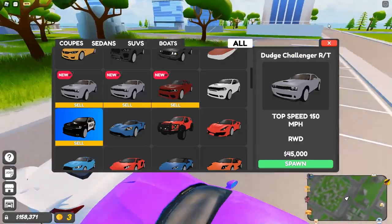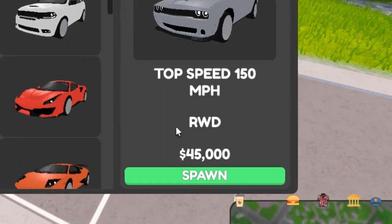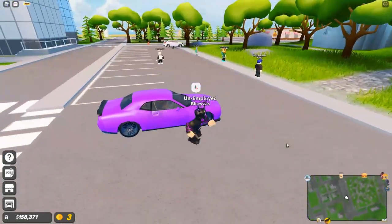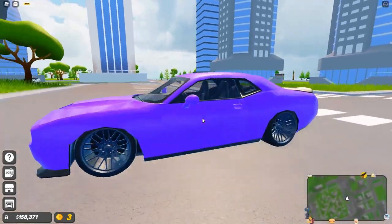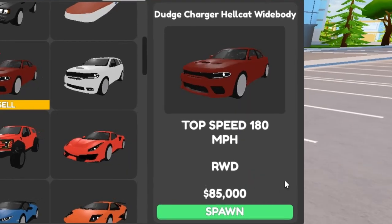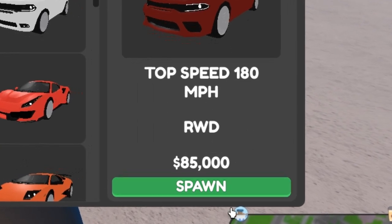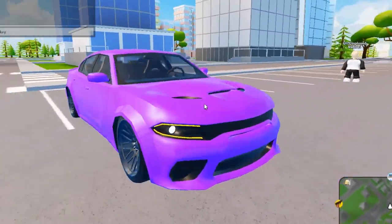They also added a Dodge Challenger RT — 150 miles per hour, rear wheel drive, 45,000. It's a bit slower but it still looks pretty sick. And a Dodge Charger Hellcat Whitebody at 85k, 180 miles per hour, rear wheel drive.